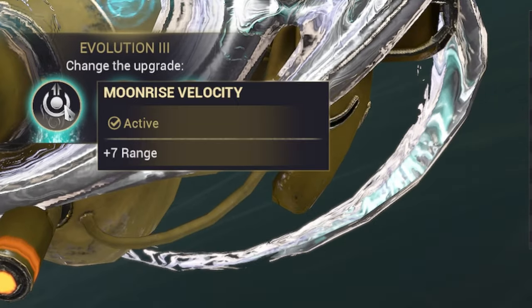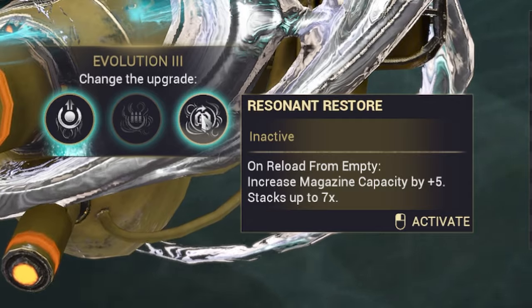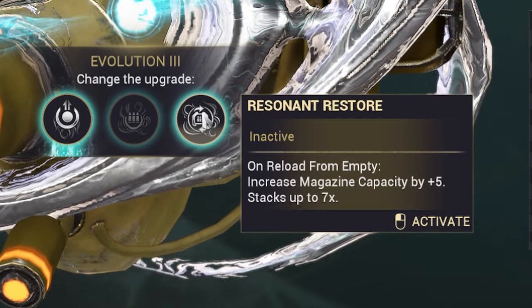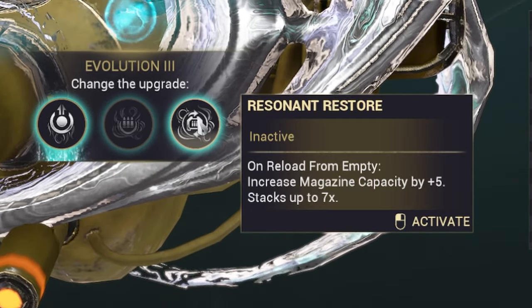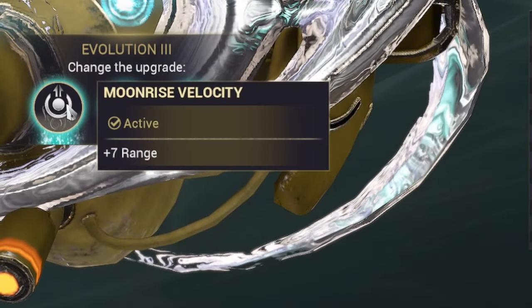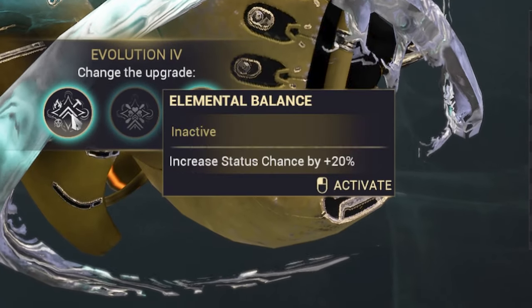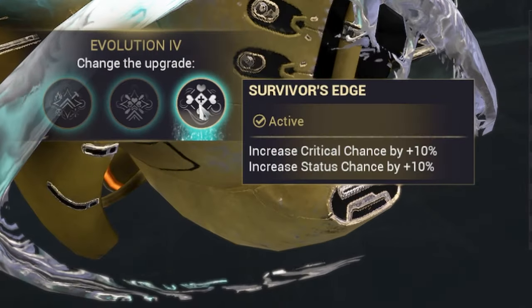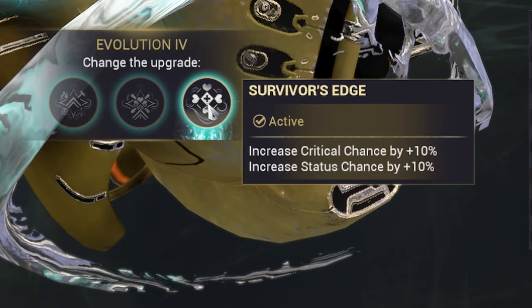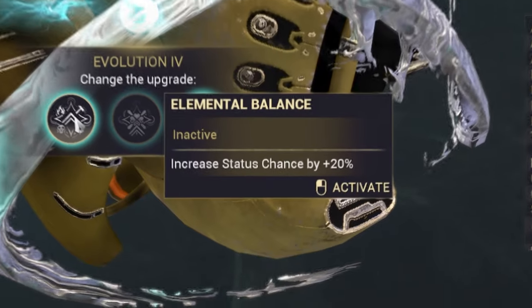Evolution 3 gives plus 7 range, increased ammo capacity to 560, and on reload, increased magazine capacity by 5, stacking up to 7 times. This is honestly what you want — it's all quality of life. I chose plus 7 range; you can choose what you want here. The last evolution is the usual status chance, crit chance, and then crit chance and status chance together. I chose the mix between each to balance them out, but you can focus on one if you want.